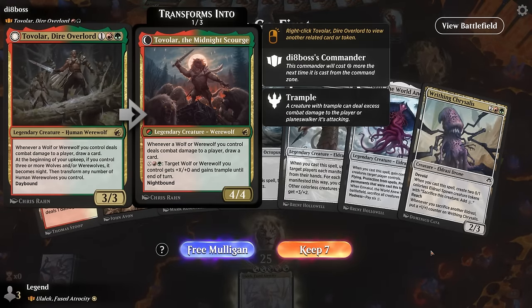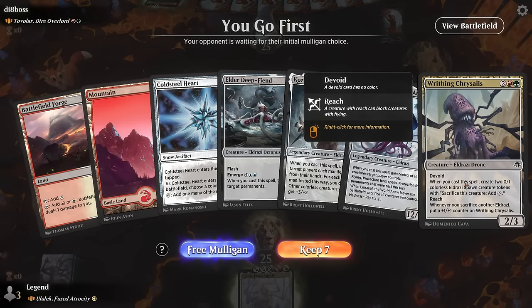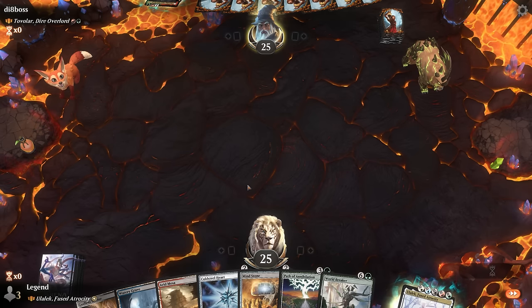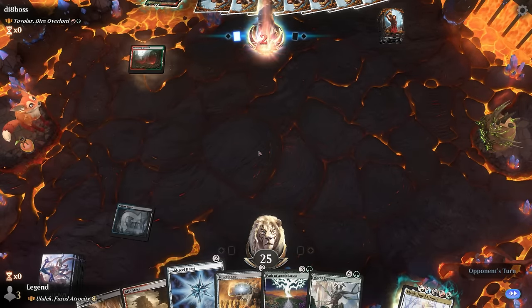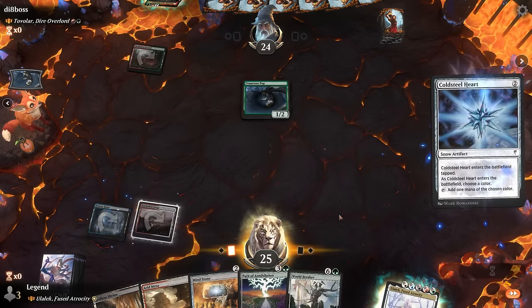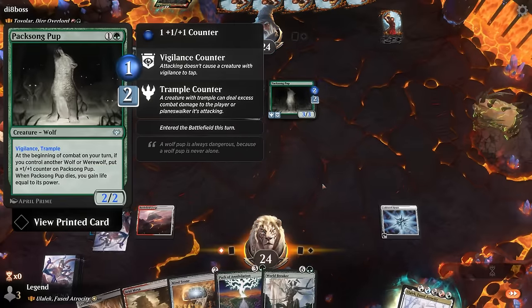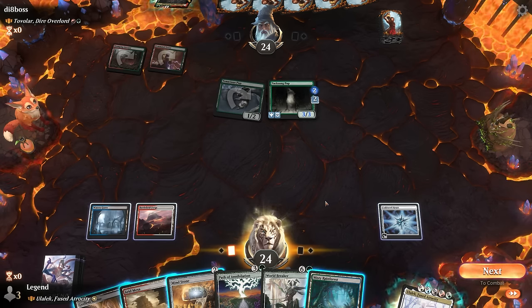Okay, we're on the play facing Tovalar red-green werewolves. This hand is a little too ambitious — a few too many expensive cards. Cold Steel Heart into the four-drop does give a nice bit of mana to work with, though we're pretty far from doing anything else. Taking a mulligan. The new hand is better: start with Cold Steel Heart setting up our Path of Annihilation. Maybe fetch Mountain and name green, although if they destroy the artifact that could backfire so let's just play another land. Tenacious Pup is a pretty good turn-one play for the opponent, and then a Pack Song Pup as well — immediately picks up an extra counter, already a 3/3. Tovalar can help them draw a bunch of cards so they're off to pretty much the perfect start.